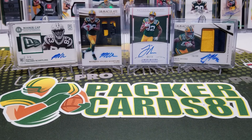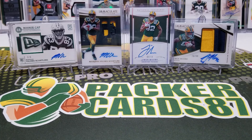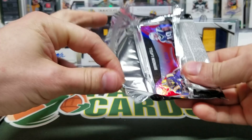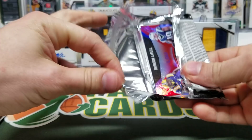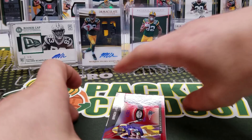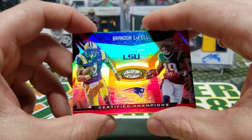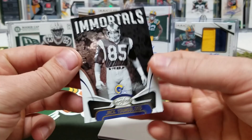2018 products are getting a little expensive because of the draft class — it's getting nuts. Baker Mayfield, all the other good guys in the draft class, Saquon Barkley. We have a Brandon LaFell Certified Champions out of 99, LSU and New England. Jackie Youngblood out of 99. Ajayi, Jimmy Garoppolo, and Todd Gurley. Filler card.